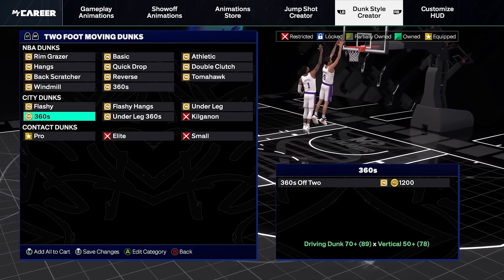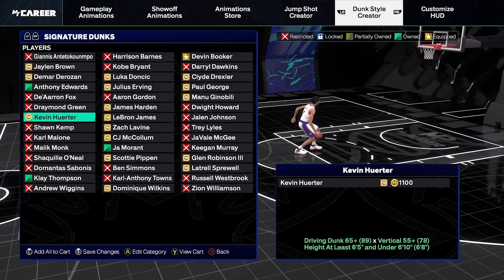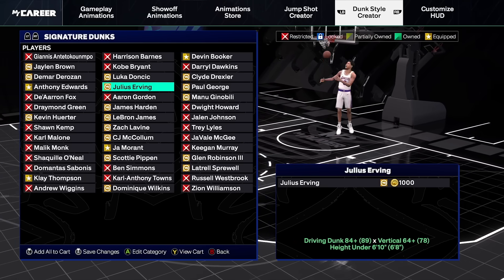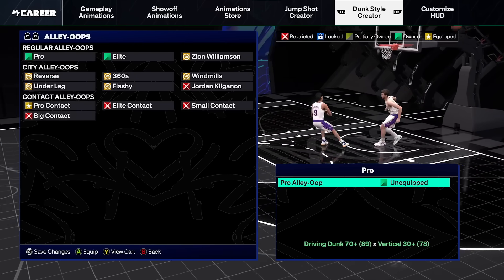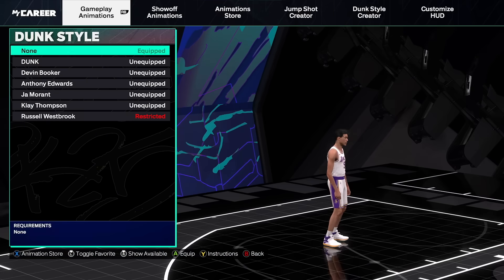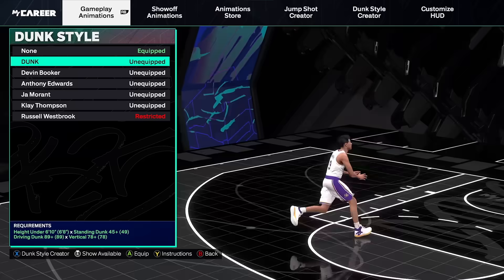A lot of y'all have been asking me for my dunks, so I'm going to do them live. For signature dunks I always go: Devin Booker, Ja Morant, Klay Thompson, Anthony Edwards — that's all you need. You get quick drops off one, contact alley-oops, regular alley-oops, and elite alley-oops — just the best dunks in the game. I'll scroll through one more time so you can see which dunks to have on. Then you save it, title it whatever you want — I titled mine 'Dunk' — go to your dunk style and equip it. Then you'll have all your dunks ready to go.